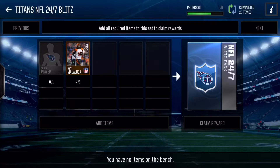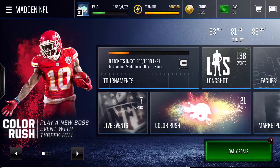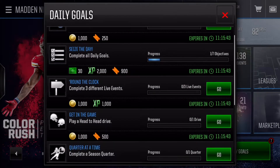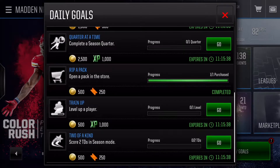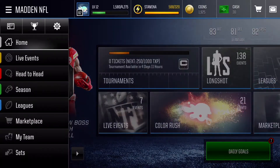You have to complete this set — sometimes you will have to go buy a silver player from that certain team, but that's not that hard, it'll cost maybe 400 or 500 coins. The tasks include: three live events, a head-to-head drive, complete a season quarter, level up a player, open a pack in the store, and score two touchdowns in season mode. None of those are difficult even if you're at a 71 overall.